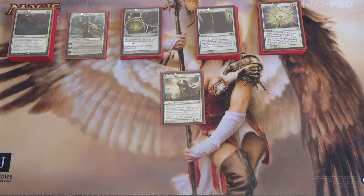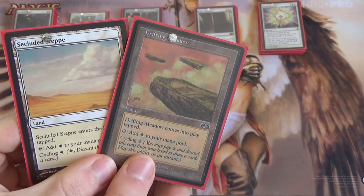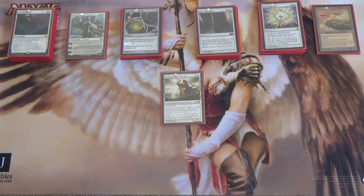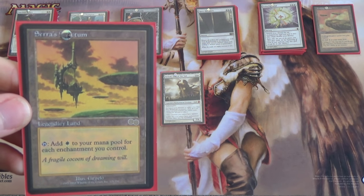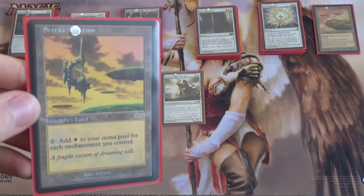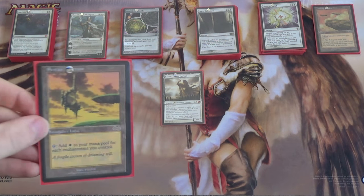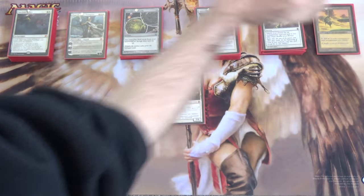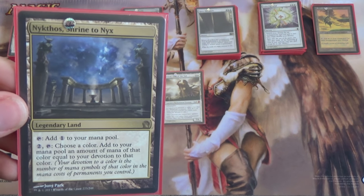And then lastly, but certainly not least, we have our lands. We'll start with the obvious ones — we have both cycle lands for white: Drifting Meadow and Secluded Steppe. Then we have Serra's Sanctum. You'll notice there aren't as many enchantments as there could be, so this doesn't have quite the value you might hope. Nonetheless, later in the game it can generate a ton of mana — especially since Heliod makes cleric enchantment tokens. Less in the early game, greater in the later game. Then we have Nykthos, Shrine to Nyx, because Devotion gets pretty sick in this deck.